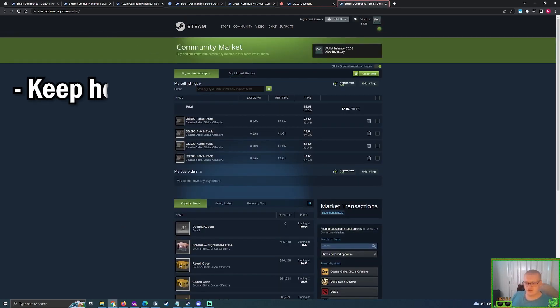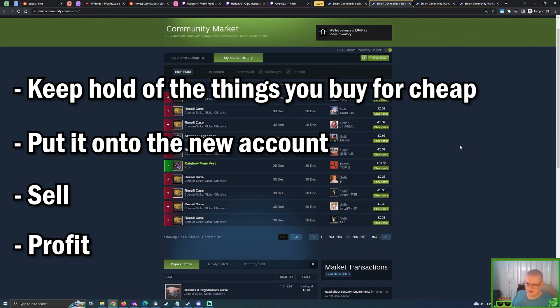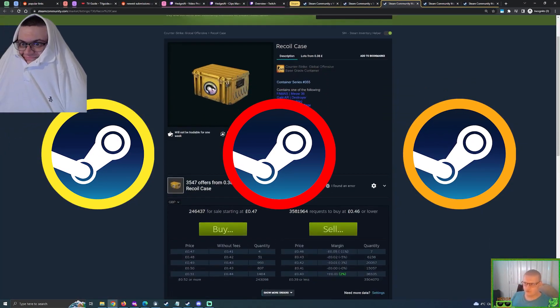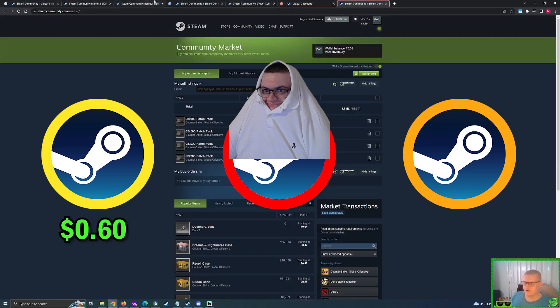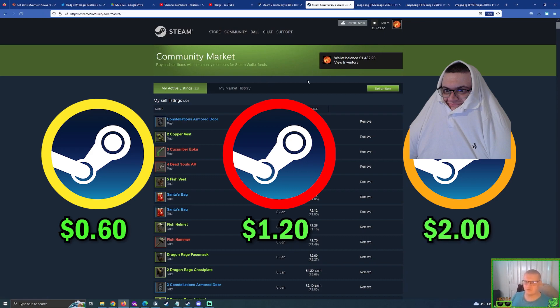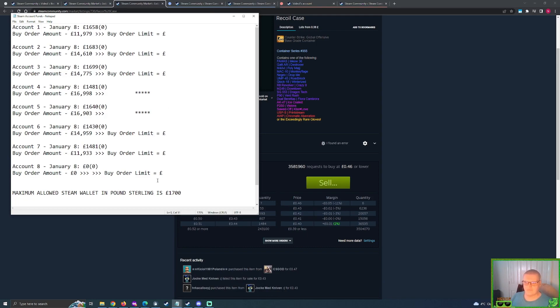Basically just keep hold of the things you buy for cheap and put them onto the new account — sell from there, do buy orders, and it works out nicely. When a new case comes out you can hop onto one account, do the lowball buy order, then hop over to a second account and do a slightly higher buy order, then a third account for the next price tier. Just make sure you're not trying to do it on an exhausted account.